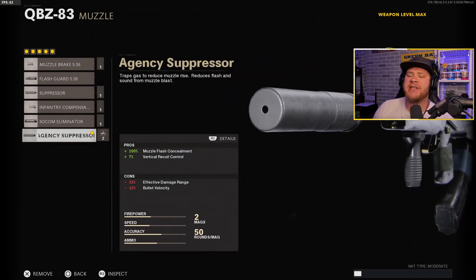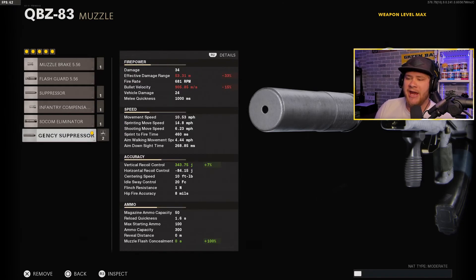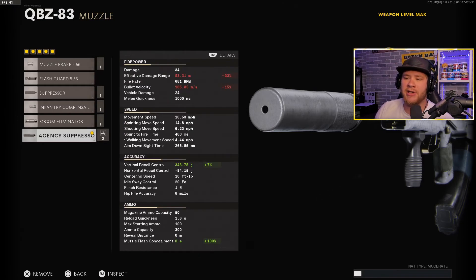To kick things off we have the Agency Suppressor — it's going to keep us off the radar and help with vertical recoil control. As you can see on screen, we are going to lose a little bit of damage range and bullet velocity, but even with those negatives, this thing has extremely good damage range and extremely good bullet velocity.